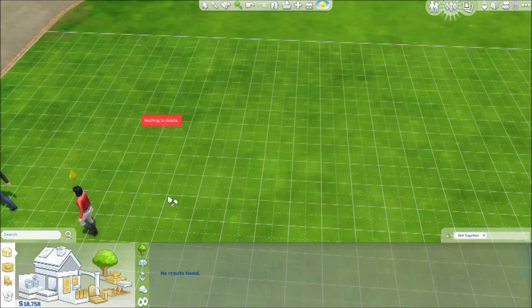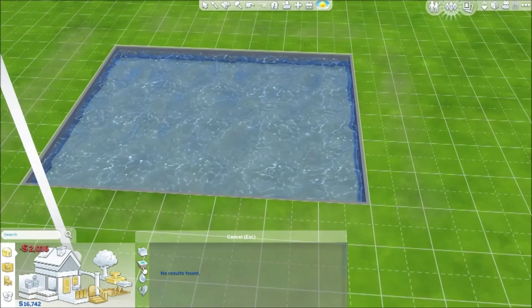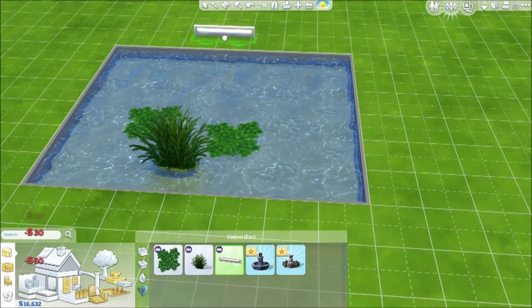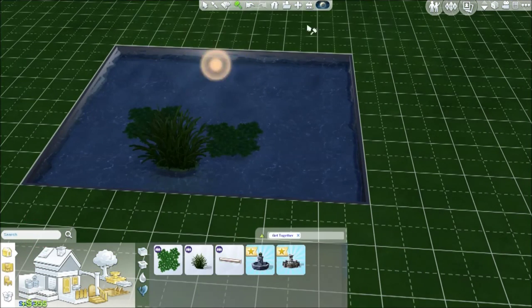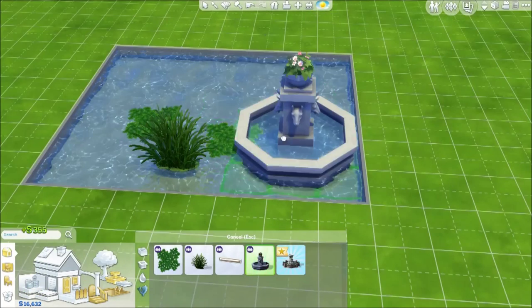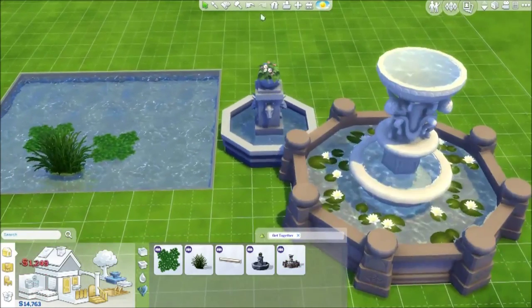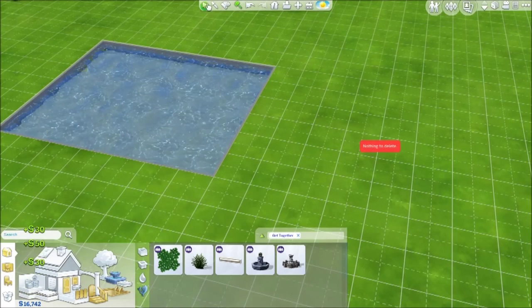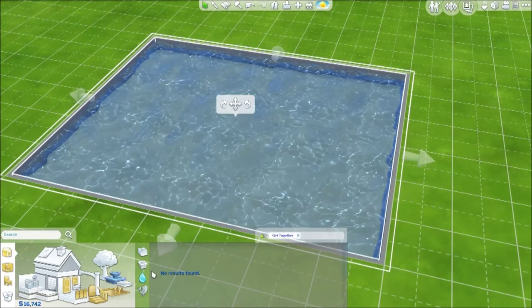We have the new pool tool, and a couple of new pool decorations including a light and some very nice fountains — one with a llama, one with little cherubs on it. Very Italian — or actually very European; I went to France and they had a lot of those too.